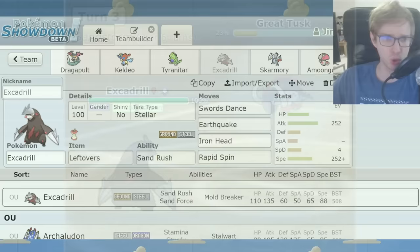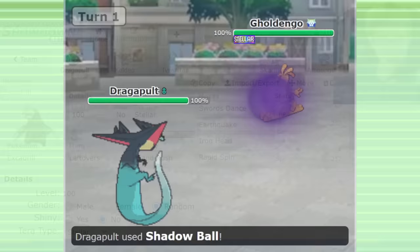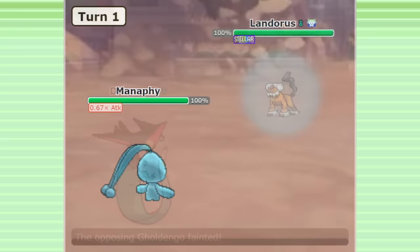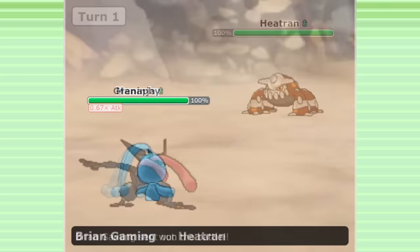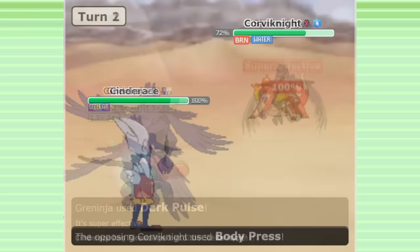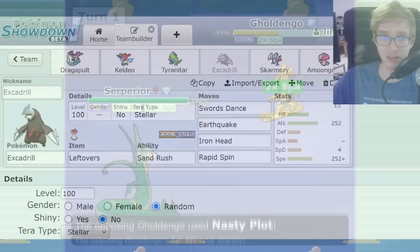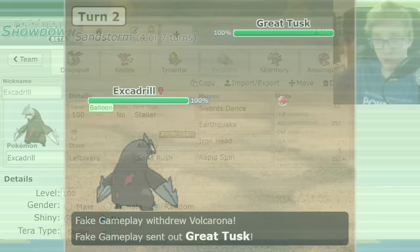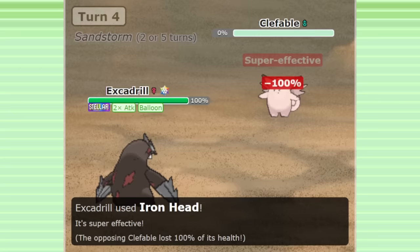Here's another cool Tera type idea I've seen on Excadrill — a team built by the player Savoris using a Stellar Tera type. If you're unaware of how this works: it is not a defensive Tera type. When you Terastallize to Stellar, you have the same weaknesses, resistances, and immunities as your normal typing. But you get a one-time attack boost on all of your attacks for each type — 1.5 times if they're STAB moves, 1.2 times if they're non-STAB moves. The most common use of Stellar type has been on Contrary Pokémon, because Terra Blast lowers your Attack and Special Attack when Stellar, but on Contrary Pokémon it does the opposite and raises them. This is another great way to use the Stellar type on a Pokémon with a powerful STAB combination like Excadrill's. Even though this attack boost only applies once to Earthquake and Iron Head — similar to how Gems work in Gen 5 — that one attack is all you need to power through one of your checks. In a way, Stellar type can be used similarly to how Z-moves or Gems were used in past generations.